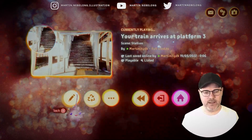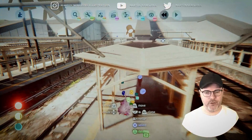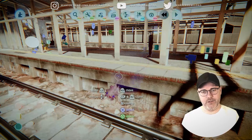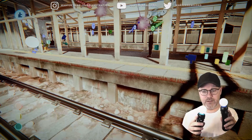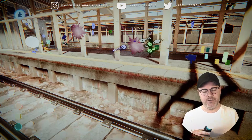You might ask yourself: what is Dreams? Dreams is a creative software on the PlayStation 4, PlayStation 4 Pro, and PlayStation 5. It basically enables you to make games, music, and art, and play it directly on a PlayStation using either the DualSense or DualShock controller, or in my case the Move controllers, which I have here. The Move controllers are probably best known for PlayStation VR games or for things like Just Dance or similar titles.